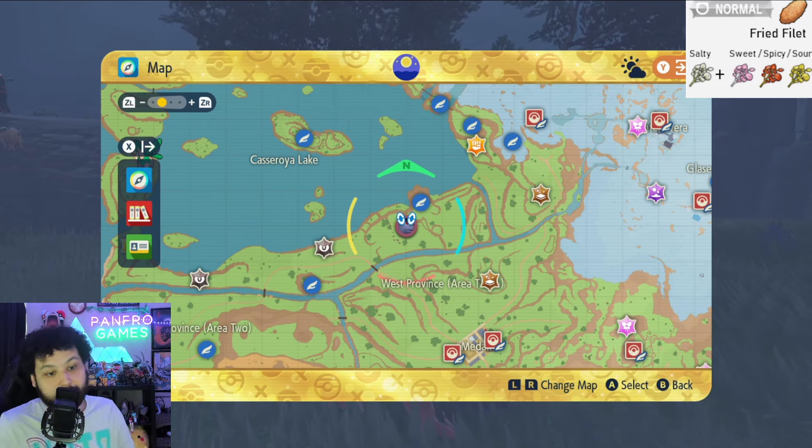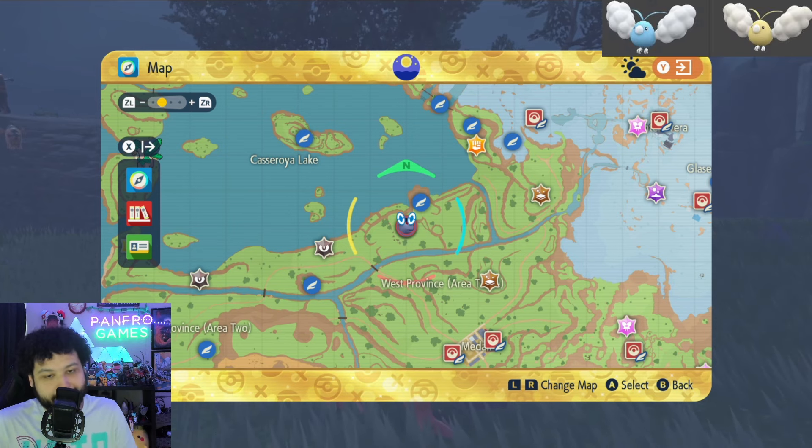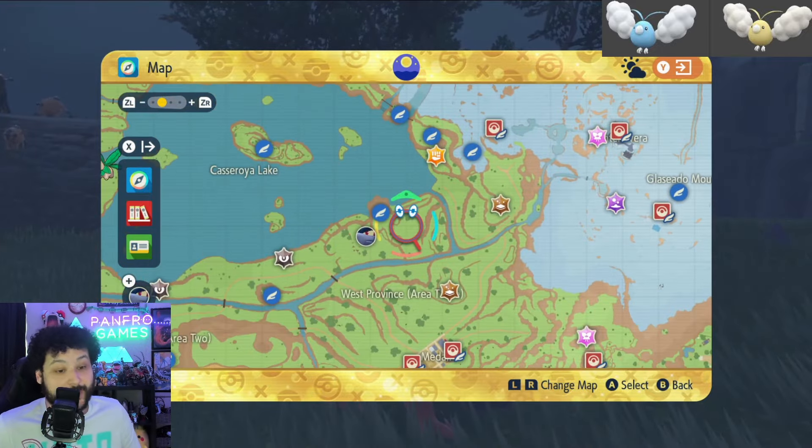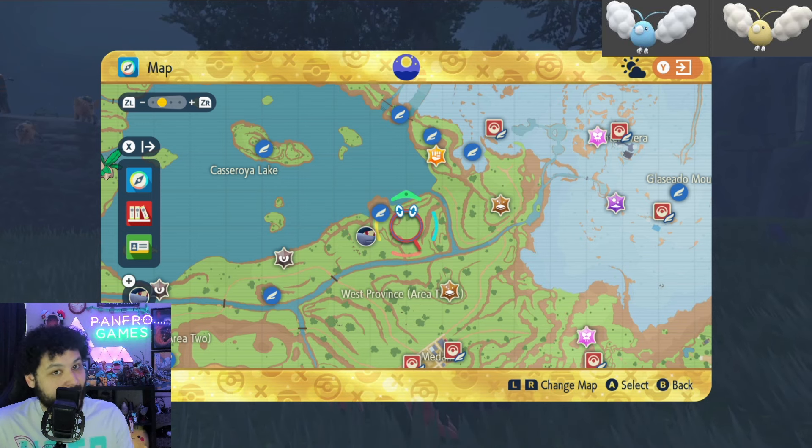Next up is Swablu and Altaria, and I recommend going for a mass outbreak of Swablu. Unfortunately there is no way to isolate shiny hunt Swablu or Altaria, whether in Paldea or in the Indigo Disc DLC. They can spawn around the lake during the daytime so you could do a run-around, but it won't be isolated. Remember that Swablu is a Normal and Flying type Pokemon, so go for one of those sandwiches and not a Dragon sandwich unless you only want Altaria. Good luck.